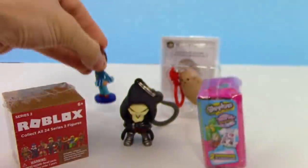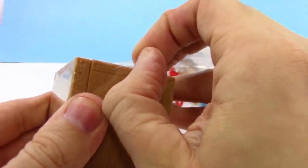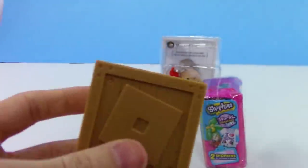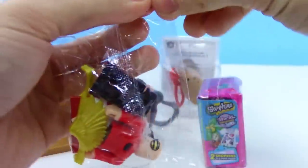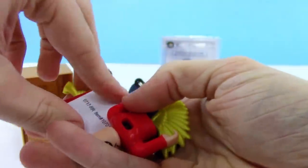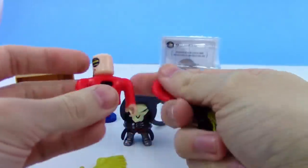Now let's open the Roblox series 2. Sometimes these blind bags just don't want to open! There we go — looks like we got Cindering. He has wings, and some pretty neat-looking sunglasses too. We also got a virtual code and checklist that we'll look at after putting Cindering together.